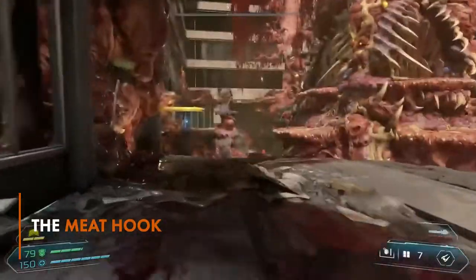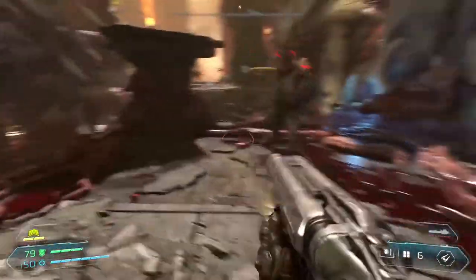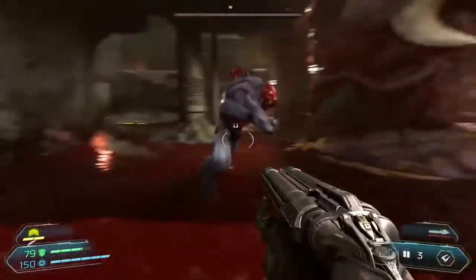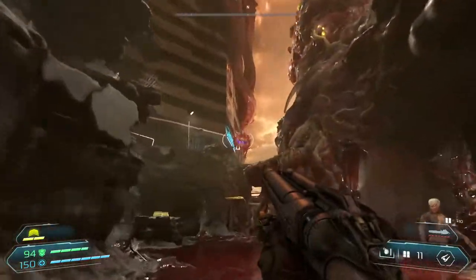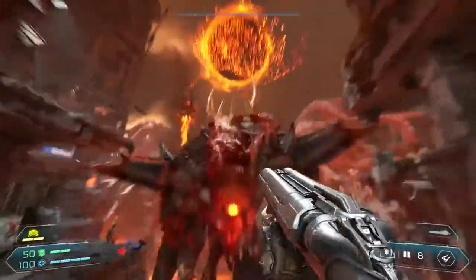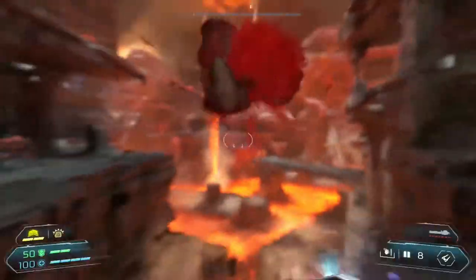The Super Shotgun may not be a new weapon, but in Doom Eternal it's packing one hell of an upgrade. Wielded firmly to the bottom is a new grapple hook dubbed the Meat Hook, which will let you latch onto enemies from a distance before reeling yourself in, presumably to deliver a meaty blast to the face. That's gonna leave a mark. The Super Shotgun was already one of the most satisfying weapons in the Doom Slayer's arsenal, and in Doom Eternal it only gets better.